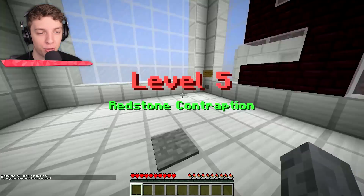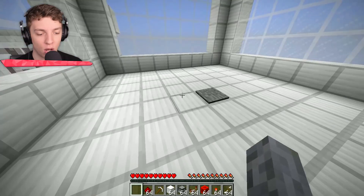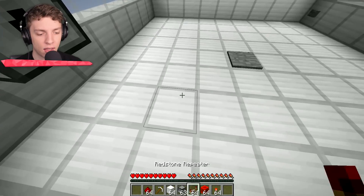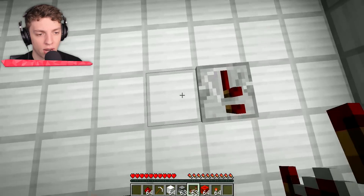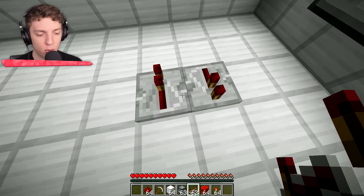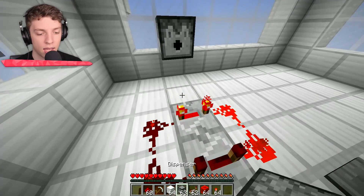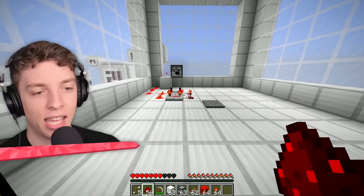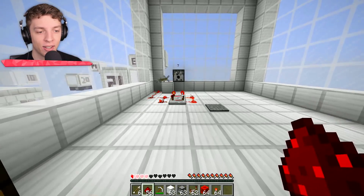Level five: redstone contraption. We have our chest over here with a dispenser. I'm going to guess that we need to put arrows in here, and then somehow get that to fire at us. We don't have a button, so let's try building a really simple clock. There we go — we've got our clock. Now we just need to connect it. We got it! Kill me! And we're dead. That was a cool one.